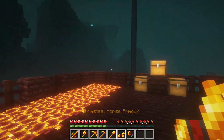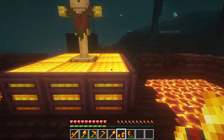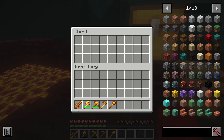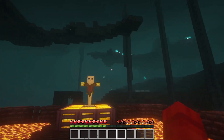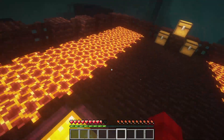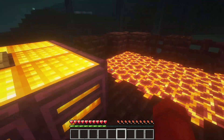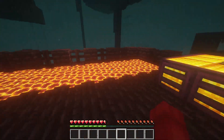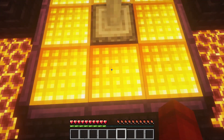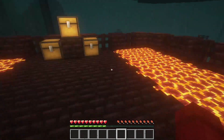If you put brimsteel horse armor on a horse, it will be able to walk over magma blocks and brimsteel blocks without taking damage, which is really cool. Also, the brimsteel block actually does damage like magma blocks — it's about the same. It looks really cool, kind of unique — more like a golden nugget block — and it gives off light, which is also very nice.